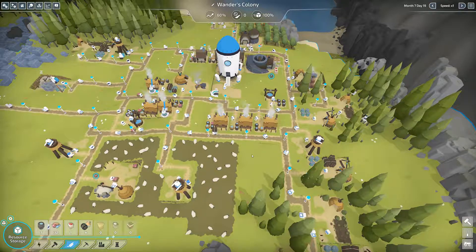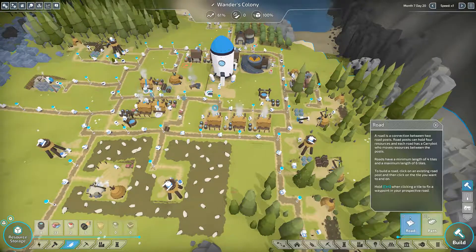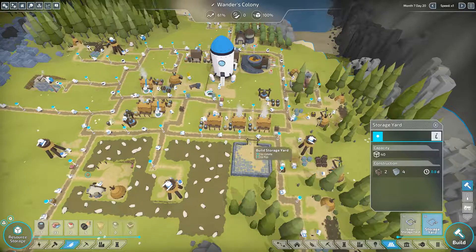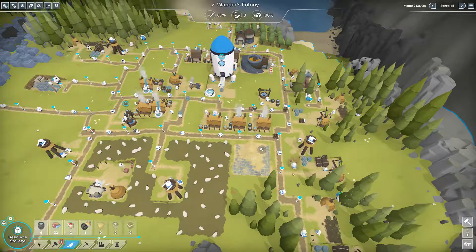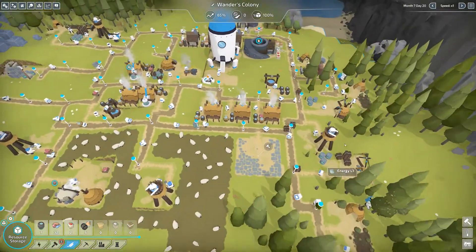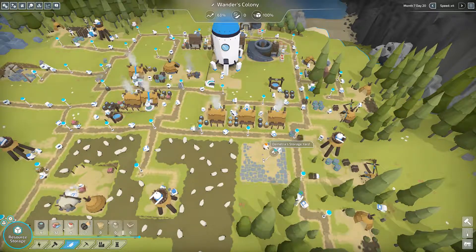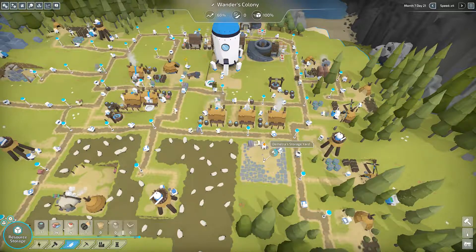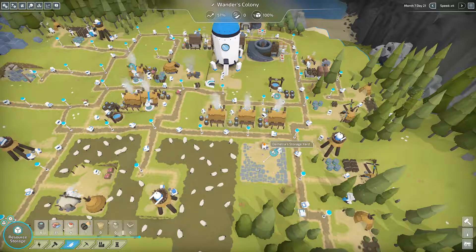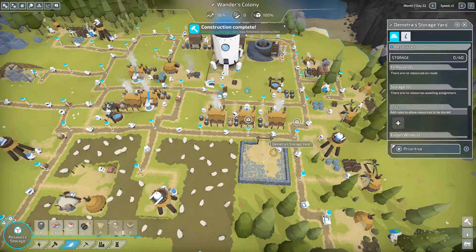What if I should do a storage unit here for all this wood? I don't think that would be a bad idea. Look at these lumberjack huts — they're not even working because the logs have nowhere to go. Even if I just put like ten in the storage yard it will help a lot. When we have a big building project that needs lots of logs, we'll have them ready to go. There it is — storage drop yard already complete.